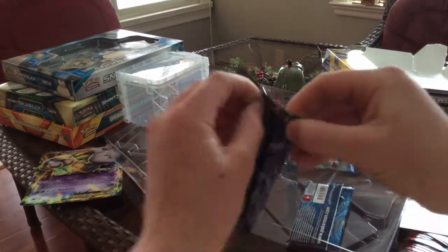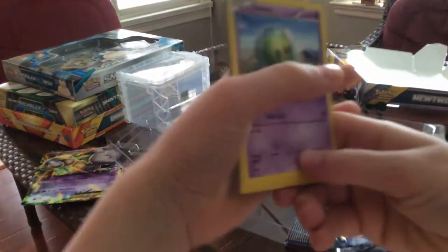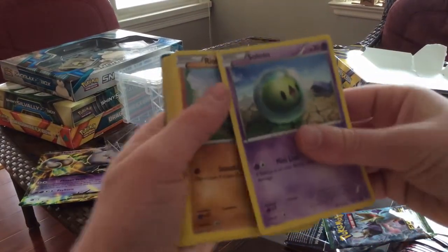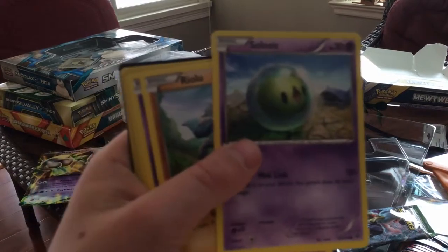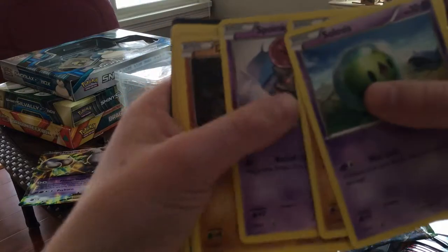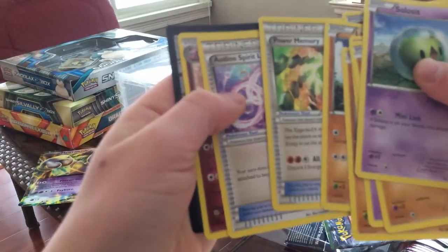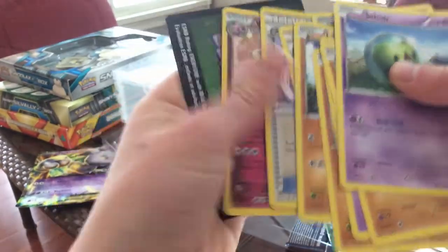Now on to Fates Collide. You might hear some noises from over there — that's cooking going on. Solstice, Riolu, Swinub, Diglett, Larvitar, Dwebble, Mr. Mime — that looks like a human. Wait, that shouldn't be a Pokemon. Power Memory — it should be a Trainer-Supporter thing. A Dino Spirit Link and Wigglytuff.